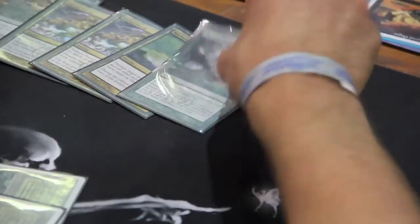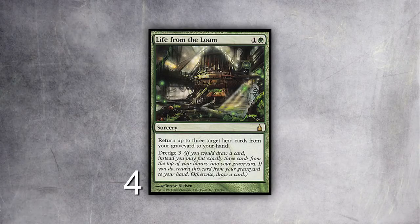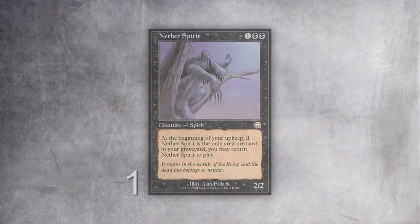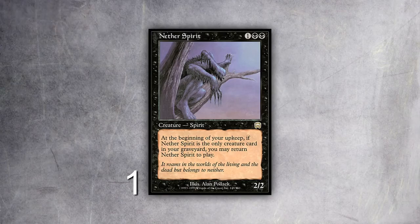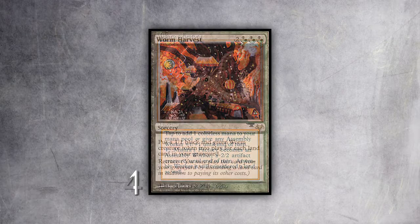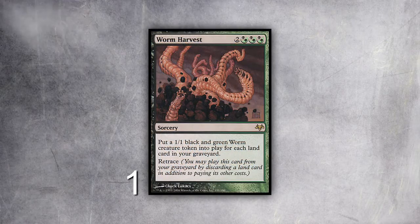It's basically the Pox deck with a better end game. The biggest way this deck wins is that it doesn't lose. How it eventually wins is either through Life from the Loam dredges or discarding. We have various ways of making our opponent discard cards, such as Liliana and Smallpox. You get a spirit in the graveyard which infinitely recurs — you hit them for two every turn. You can win with Mishra's Factory, and then the late game 'I win the game' card is Worm Harvest, which puts a 1/1 black and green worm into play for each land in your graveyard.